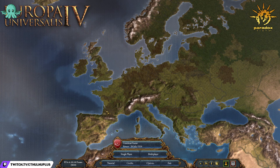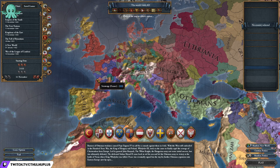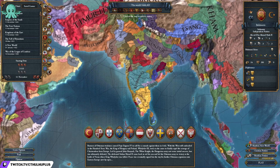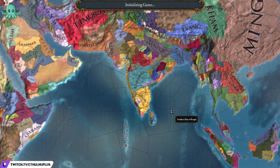Hello, I'm CthulhuPlus, and today I'm going to be making a guide on top tips for EU4 from a beginner — myself — to other potential beginners out there. In this video, we're going to discuss what I think is the most important button in the game, alliances, monarch points and estates, wars, loans, mercenaries, and we're going to touch a little bit on the economy.